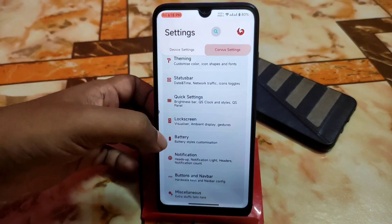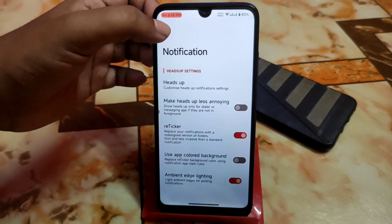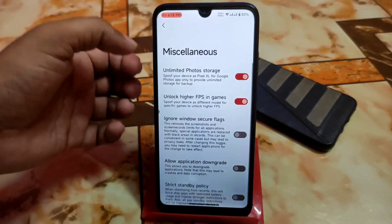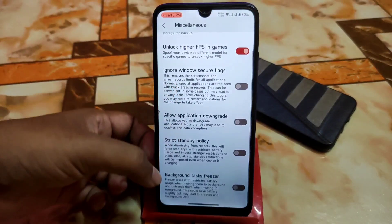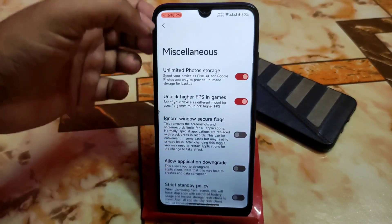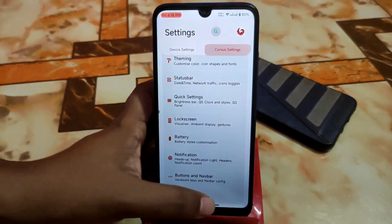Then we have all the possible customizations like notification, battery, heads up, and retaker. We have ambient — ambient lighting — just cool features. And miscellaneous — we have something new, like strict standby policy and background task freezer, which is useful for some people. And of course higher FPS in gaming, which I already showed, and unlimited Google Photos storage is available.